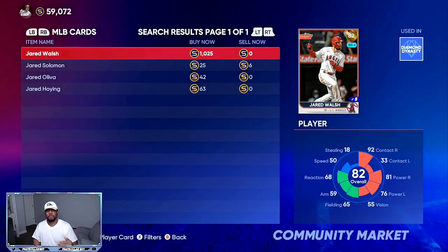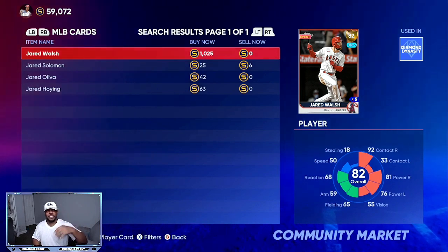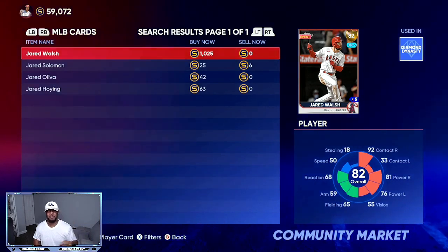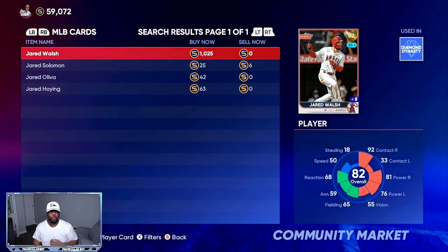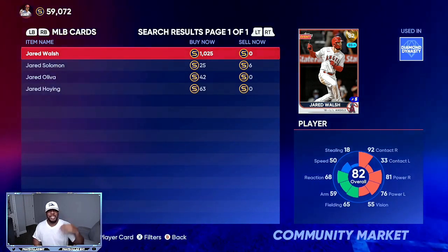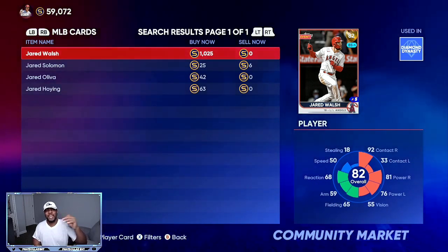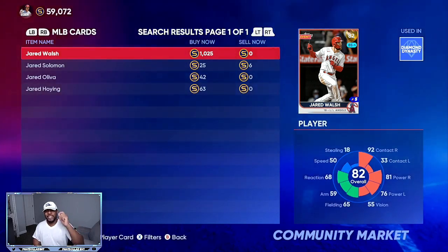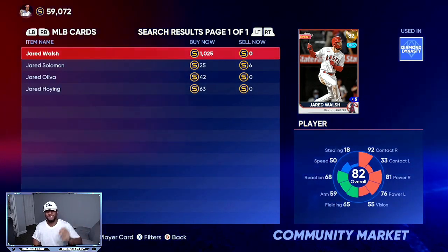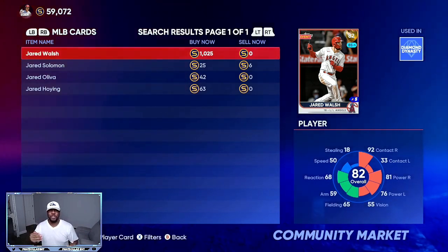Spending 1,000 stubs on this player — if you get three of them for 3,000 stubs total and he goes to diamond on the next update, he will quick-sell at a minimum of 3,000 stubs each, meaning you make back your investment plus an additional 6,000 stubs. If he has a banger game — goes three for four with two home runs, or hits for the cycle with three RBIs — he could get supercharged up to about a 90 overall. That same card at 1,000 stubs, three of them, would be worth 8 to 9,000 stubs each, returning almost 30 to 35,000 stubs.